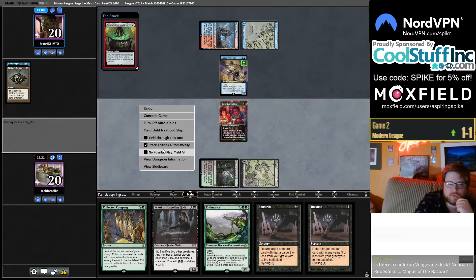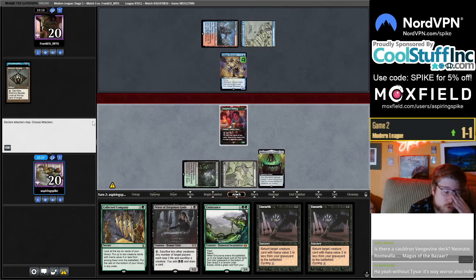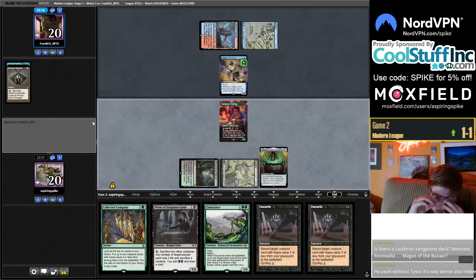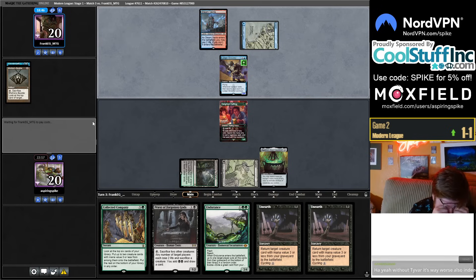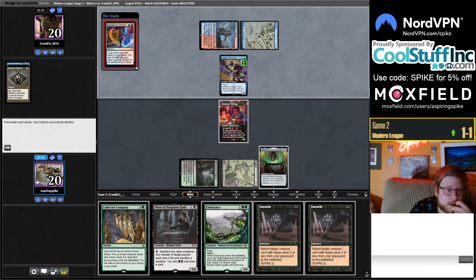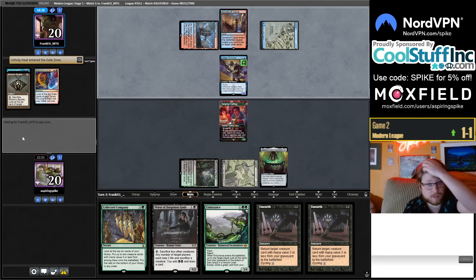Is there a Lotleth Troll plus Vine Vine deck? That was the Lotleth Troll back in the day — Carrion Feeder, Ballista, Lotleth Troll. The thing is there aren't many abilities to give — you give Ballista's ability, you can give Asmo's ability but Asmo's not that good in the deck. I'll still be playing Ledger Shredder — Ledger Shredder gets a lot of counters. I'm working on it. Going to hold the Mite.